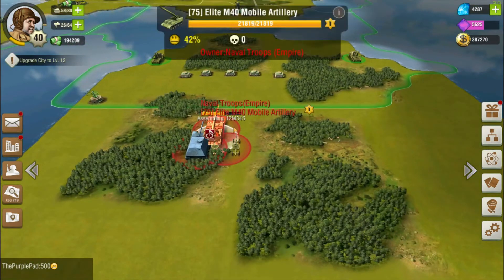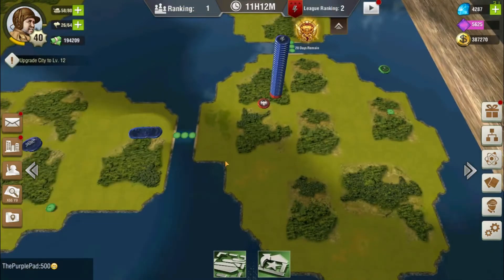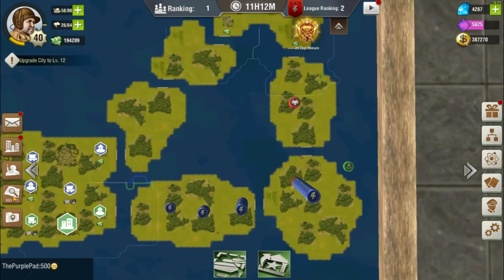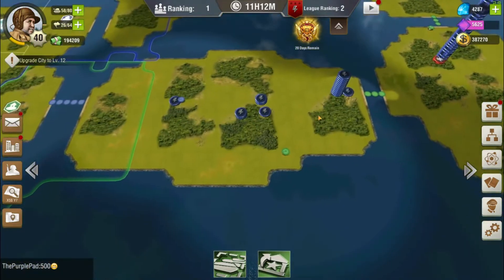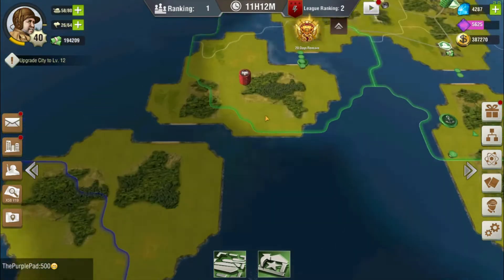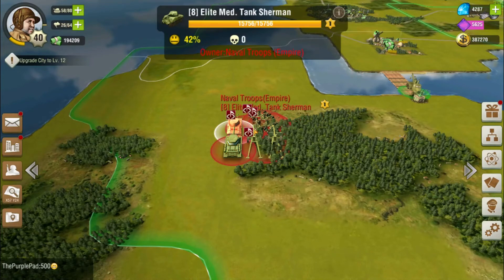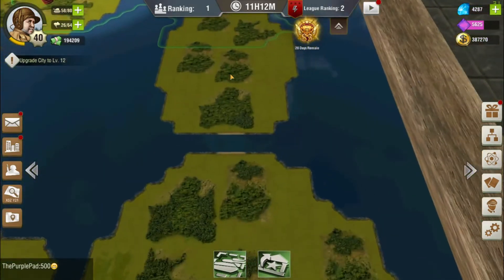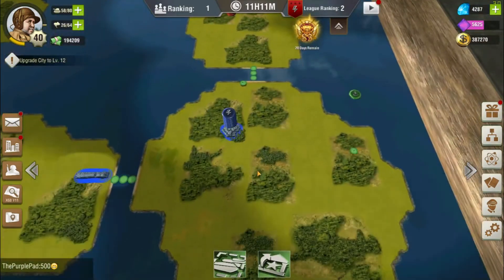Basically, you kill off these units and they give you the armament for those units. It doesn't say it anywhere, but they do. I'm on the south islands right here, the southeast islands. You can come over here and there's stuff that spawns here, here, here, and then over on that other right side. If it says elite on it, it'll give you armament. That's how it happens.